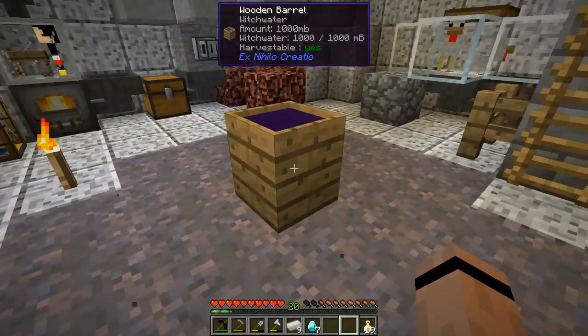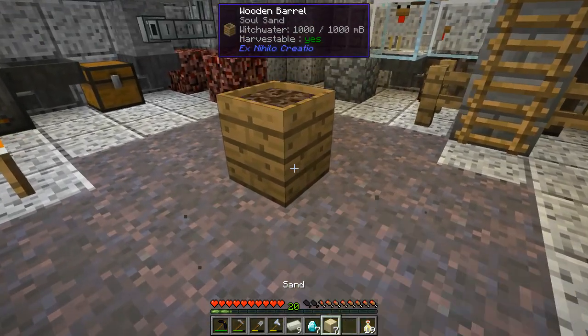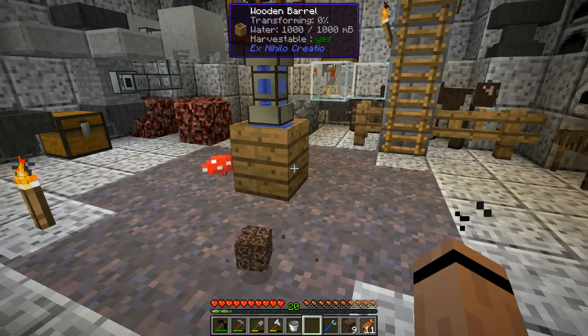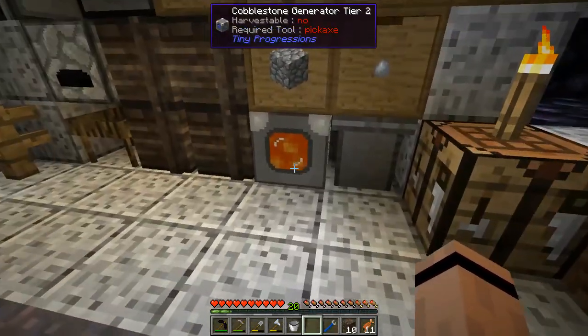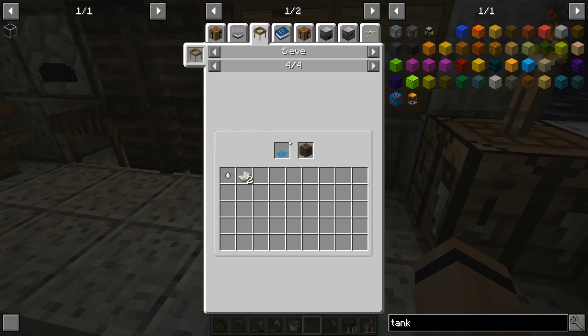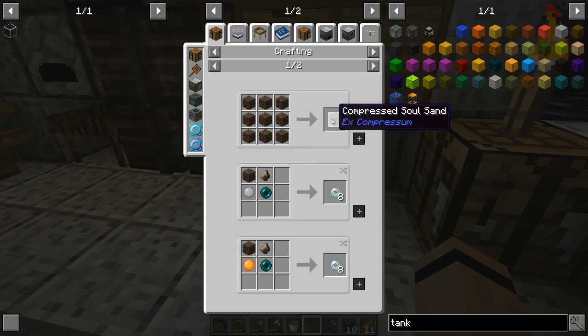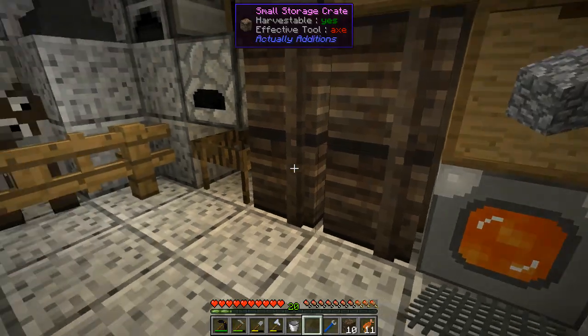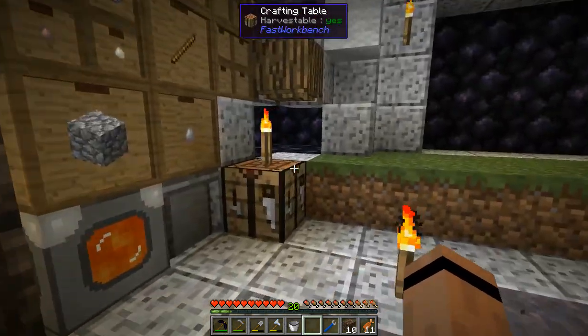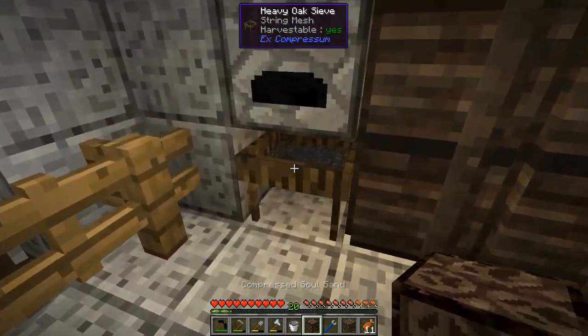I'm pretty sure the mushrooms only appear while the mycelium transforms, and then I'll need sand to make soul sand. Let's drop off the mushroom friends. I need to sift these — I can sieve them, and different things give different stuff. Diamond mesh gives nether quartz. String mesh gives... and they can do compressed too. Let me get my string mesh out — I should probably enchant it but I won't.